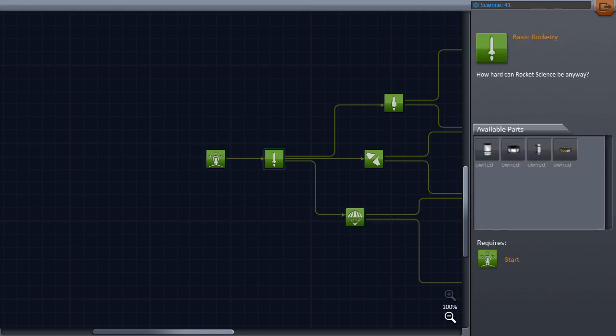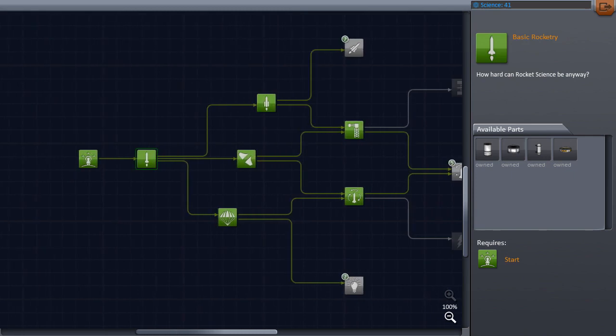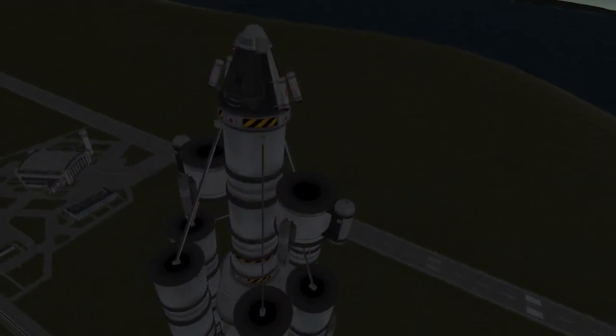And how does it work? The tech tree itself — you progress through very, very basic parts, starting out with one pod, one solid booster, one small tank, one liquid engine, a parachute, and an antenna, which is important. Progressing through different things, getting a goo experiment straight away, which is also important. Higher tier ones will give you launch clamps and tricouplers, sensors, jet engines, RCS, jets, and rover wheels.